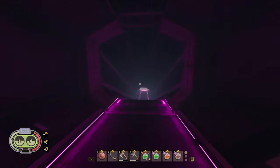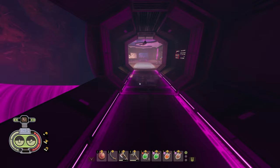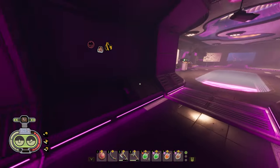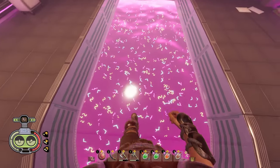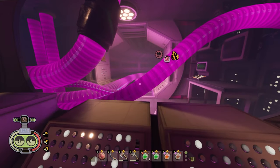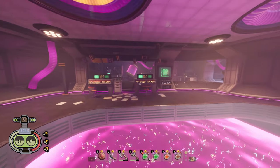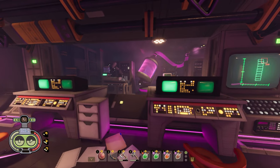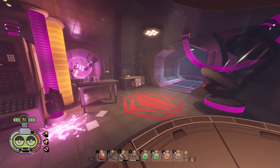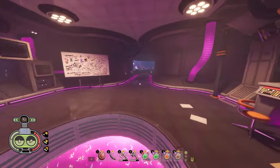You're going to walk your way down this awesome-looking hallway. This is by far in my opinion the coolest-looking lab in the game. As you walk through, go ahead and take a look around. This lab to me is the most detailed - it has the most stuff in it and looks like it's actually being used for work.